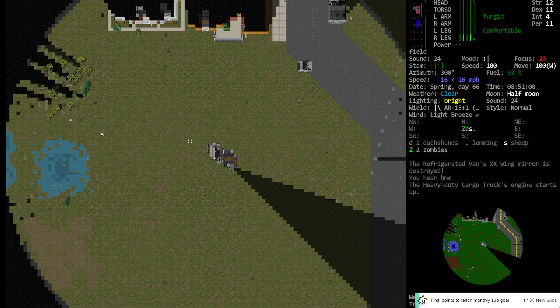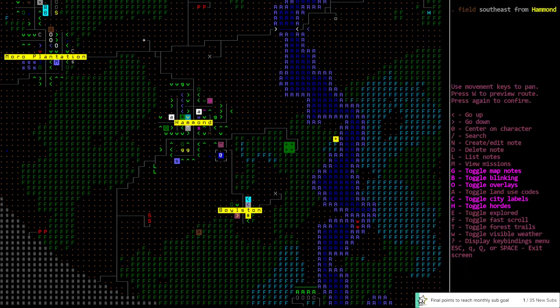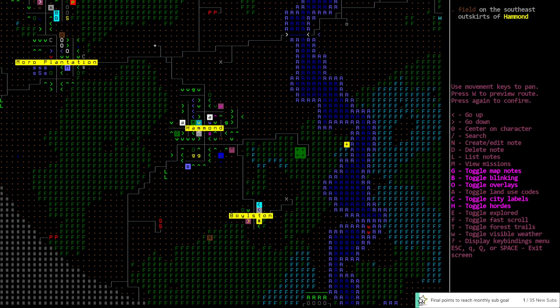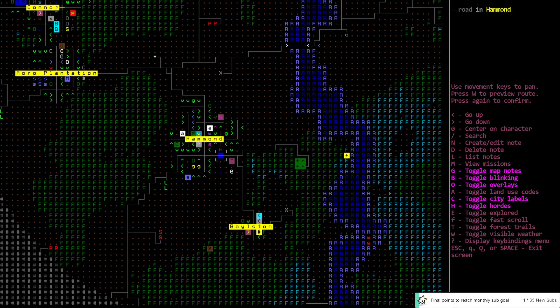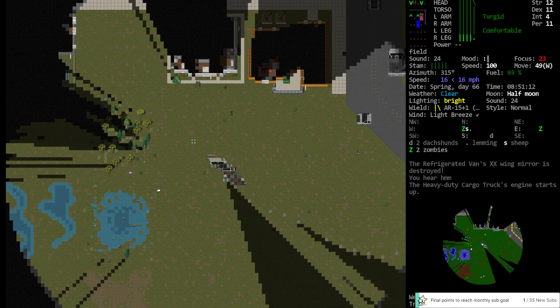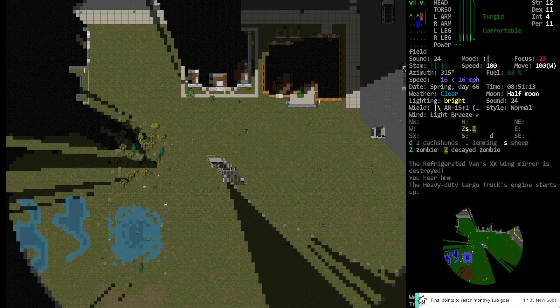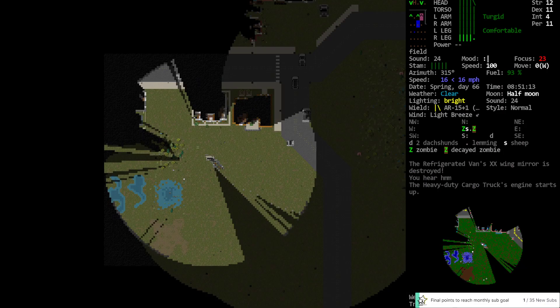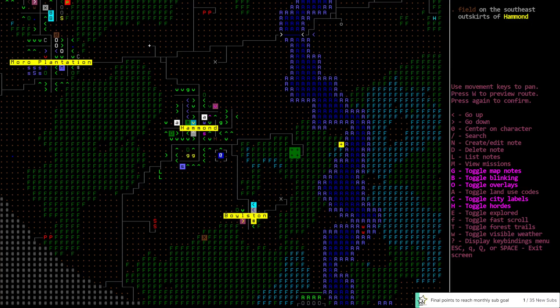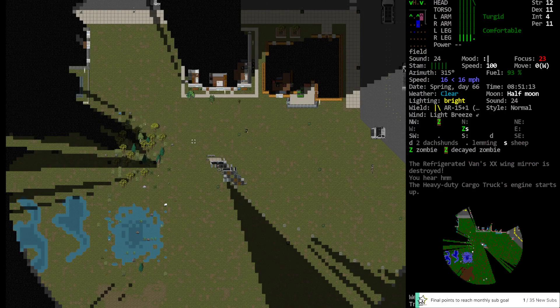They put a forest right on top of that pond — a little foresty area right there just to keep me from having a nice easy look into the hunting supply store. And also I wouldn't be able to back out of there easily without getting these zombies behind me. Bastards. Curse you MapGen. And that pond goes to the west several tiles.